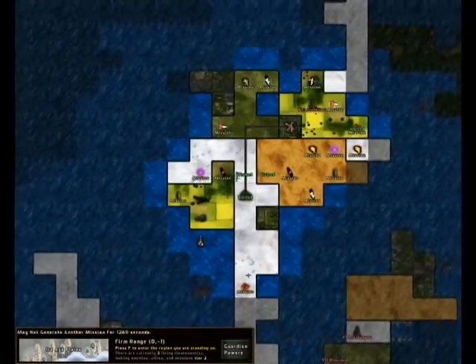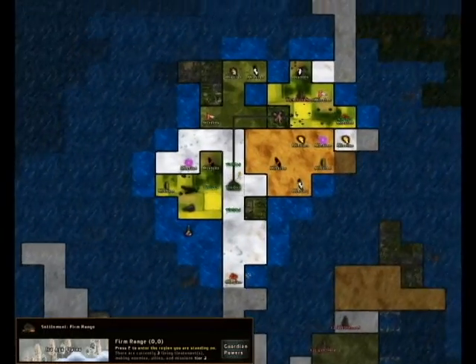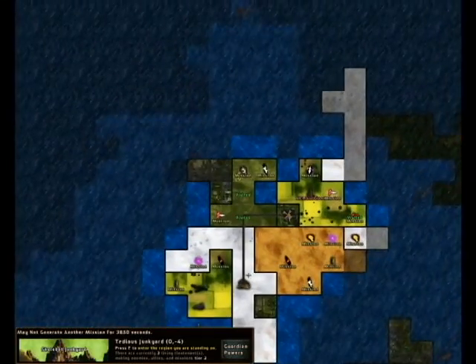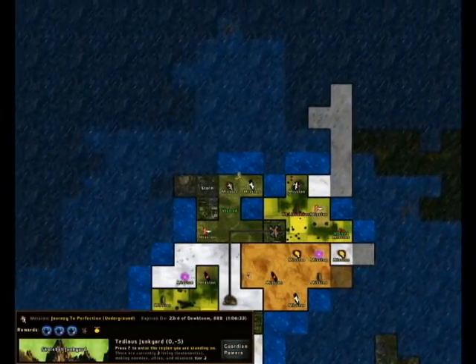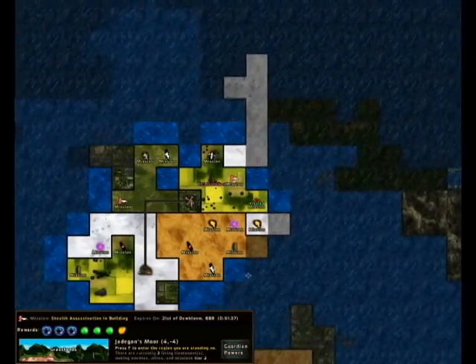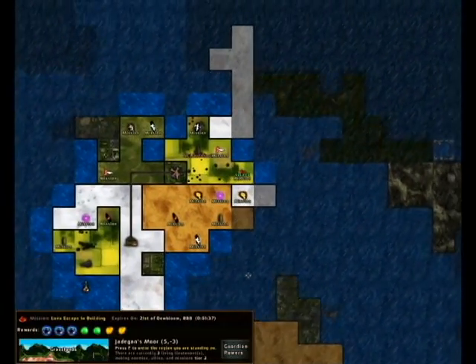So you start in your settlement. I'm currently in the Ice Age — that's what my character is. This is the first continent; there's more after this. And there's a bunch of different kinds of missions. I think they're all really creative.